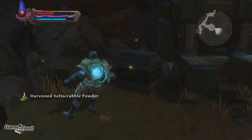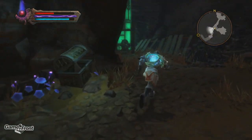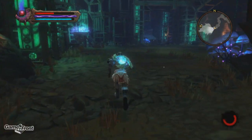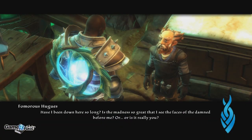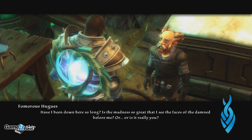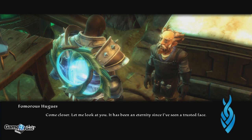I've come to the realization that whenever I use my ice spells I should use Mr. Freeze quotes from the movie Batman and Robin. Hey, it's you! Have I been down here so long — is the madness so great that I see the faces of the damned before me? Or is it really you? It is! By the Tyne, come closer, let me look at you. It has been an eternity since I've seen a trusted face.